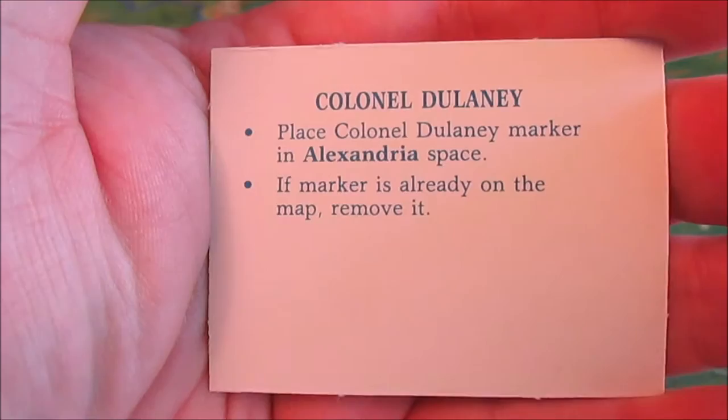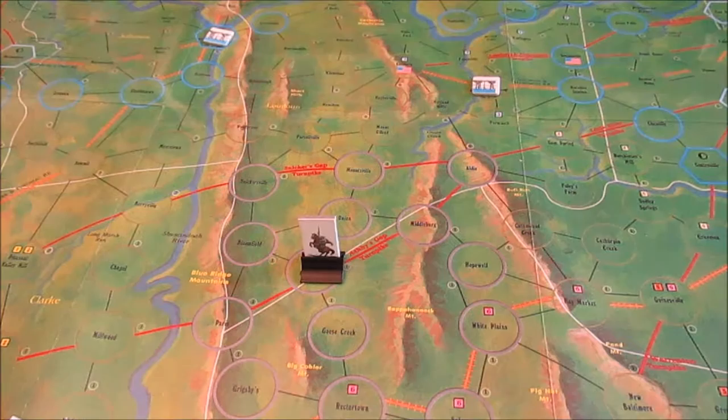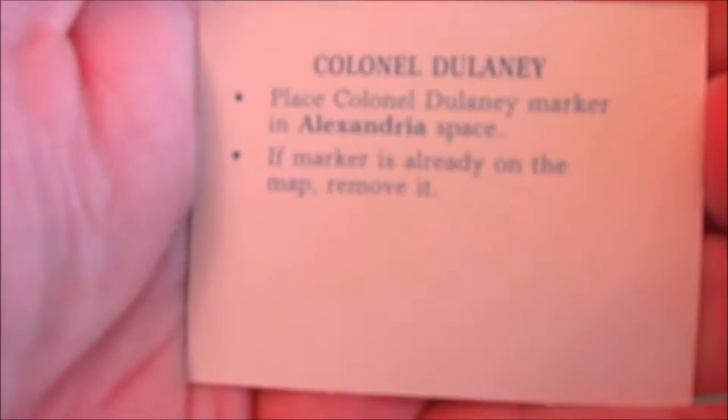Colonel Delaney — place Colonel Delaney's marker in Alexandria. This is one of the two union officers that Mosby can try to kidnap. He will actually remain on the map until I draw the second Colonel Delaney card. I have a feeling that's probably going to be a nasty one to try to get.